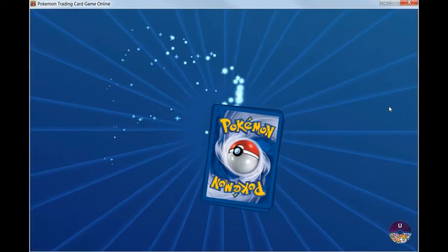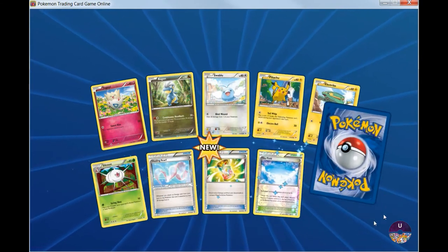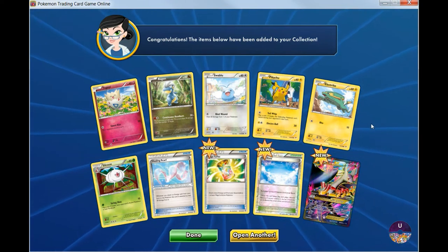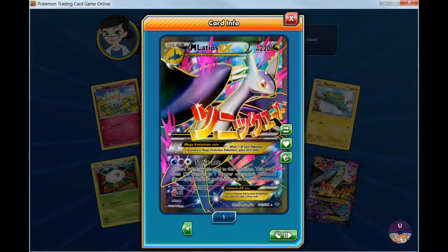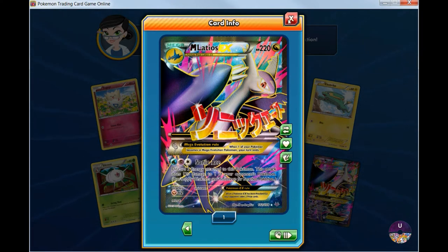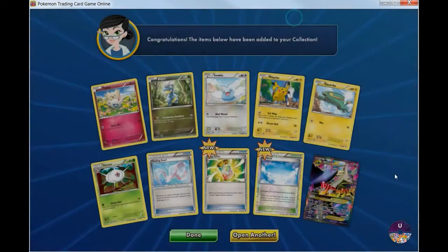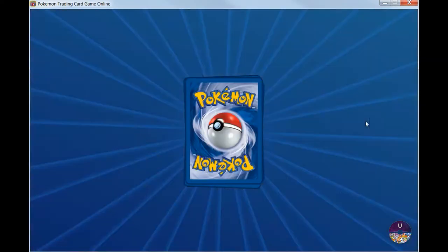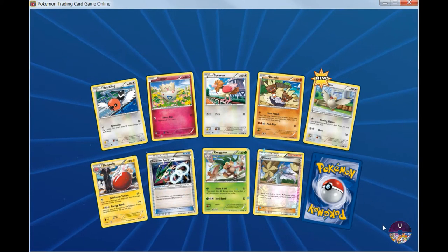So now I'm really needing a Shaman EX to show up. Hopefully by the end of the episode we'll get one. In this pack we got a Mega Latios EX, which is really good as well, considering I already have two Latios EX in my collection. So we're off to a really good start — we still have a lot more to go, and hopefully we can get that Shaman in there.